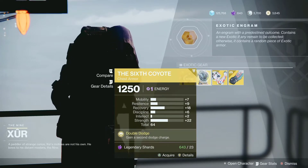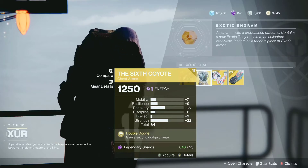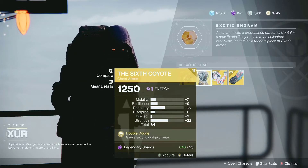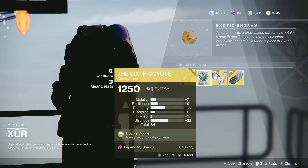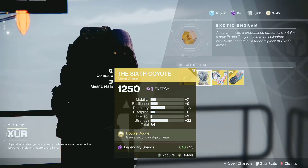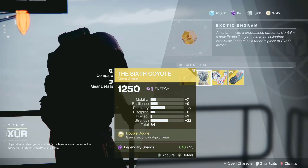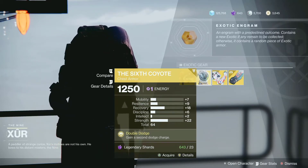And then he is selling one of the best exotics for the Hunter — the Six-Coyote. You get the second dodge charge, and if using top tree Hunter then you can go invisible as often as possible. So this is not a bad deal. The stats are 22 for Strength — very good — and then 18 for Recovery, also very good. And then the rest of them are meh.